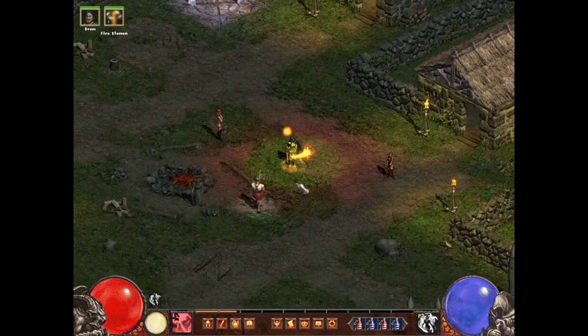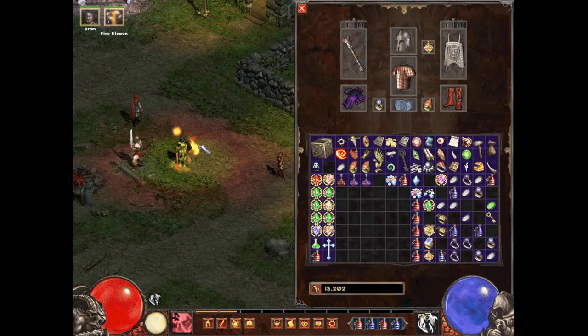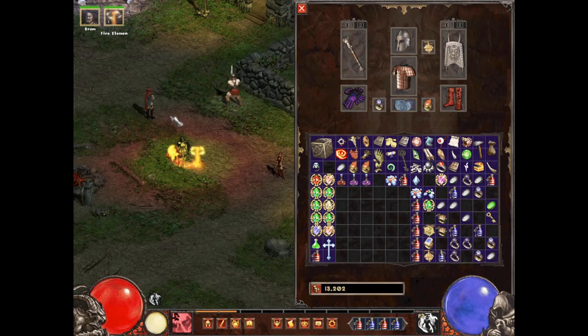Usually I tell you that you can do a build by just wearing crafted gear, and you can certainly try that with this build, but I don't really recommend it here as certain items are quite important to making it work.